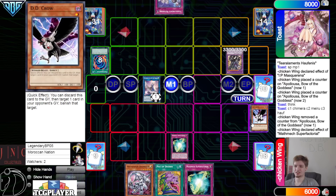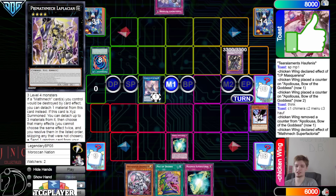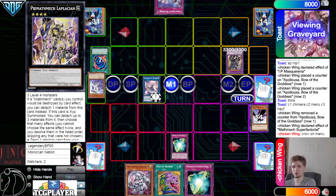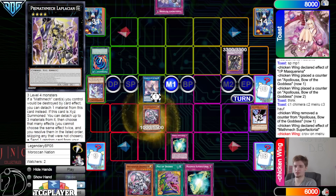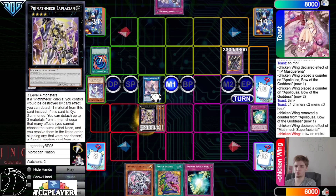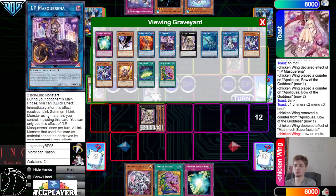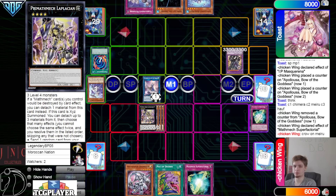Chain links — Guardian Chimera one, Miru two, Appalooza three, DD Crow four, Super Factoral five. We know they play two of these for sure. They get to draw two and pop one. If they try to pop Appalooza it's made with IP — if they try to pop Math Mech it has an effect that can protect itself.